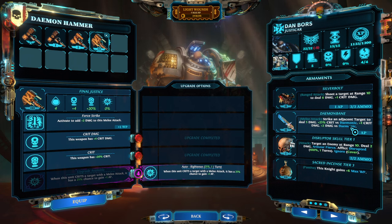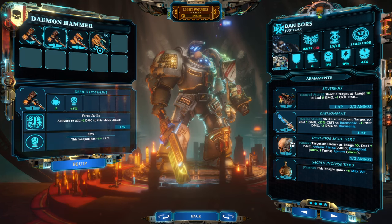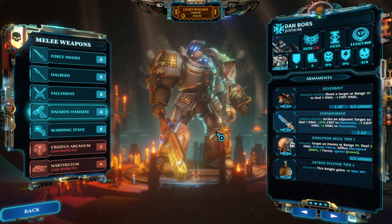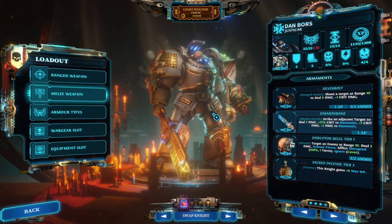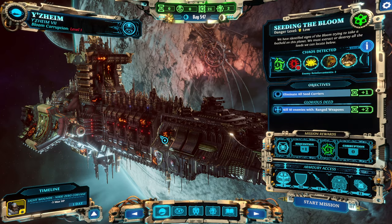Demon Bane on the other hand is seven points of damage against demons, period. I like the Demon Hammer — I think Demon Bane isn't bad either. All right, enough wobbling — we are going to go with this for now.